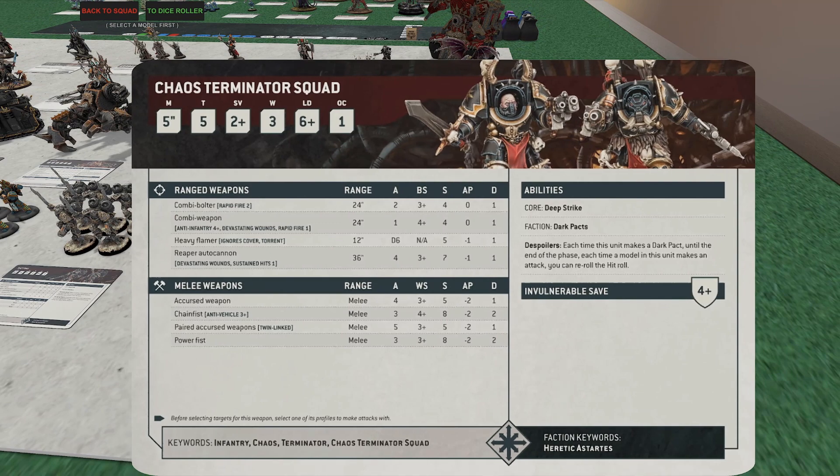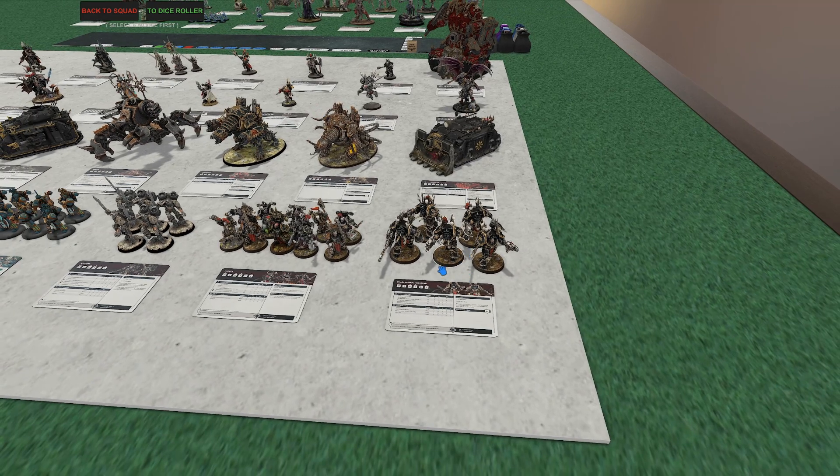Terminators. I used to be somewhat down on them, but as time has gone on I've realized these are some of the better Terminators out there, mainly because of their ability. Two-up save, three wounds, four-up invulnerable — all excellent. Their ability: each time they use their Dark Pact — which you'll practically always use — they get to reroll all their hit rolls. That puts their damage output through the roof. Give most of them Power Fists plus a Combi Bolter, and bring the Reaper Autocannon. If deep striking, consider a Flamer. Terminators continue to be excellent in CSM.